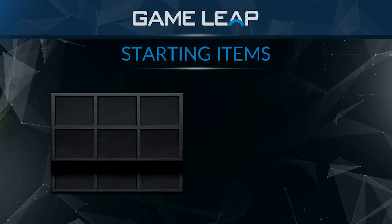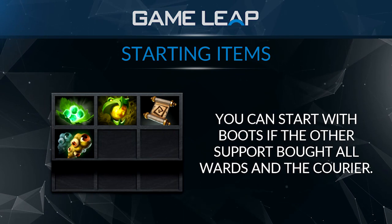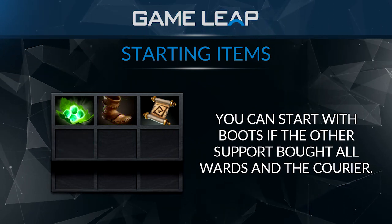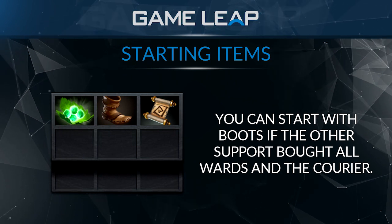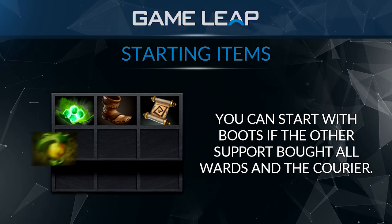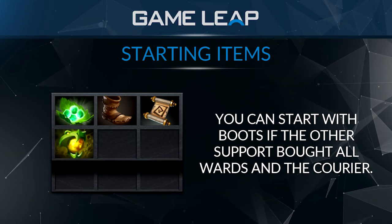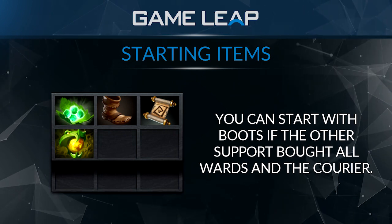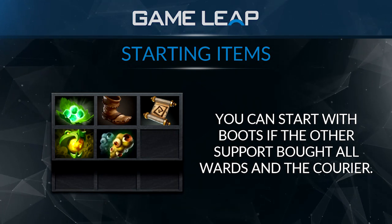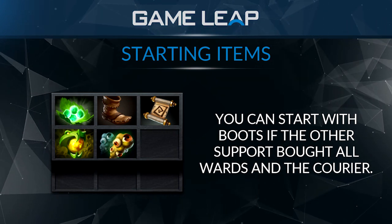So, standard items most of the time: Tango, Orb of Venom, maybe a TP, and some wards. If your other support bought all the support items and you don't really need to buy anything else, occasionally you can go boots first — Tango, boots first, and just buy Orb of Venom as your next item. That way you manage your gold better, get faster boots, run around the map faster, and still place the wards. You should still be passed the wards regardless — the other support should pass the wards to you; you should be the one placing them.